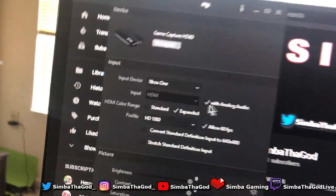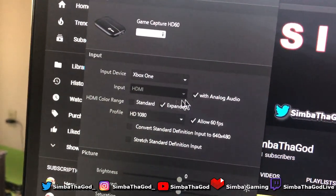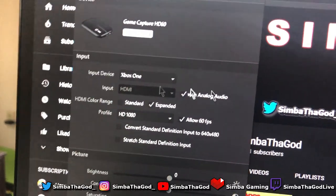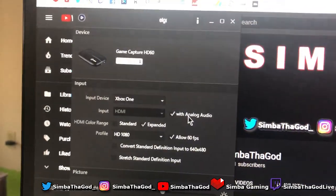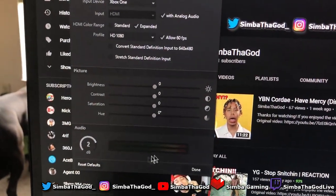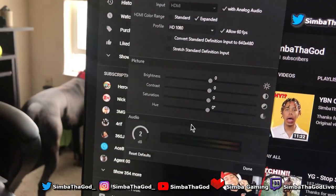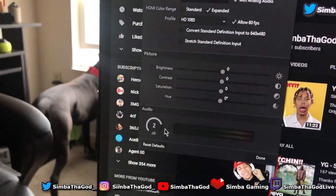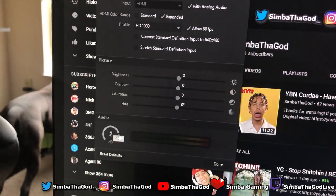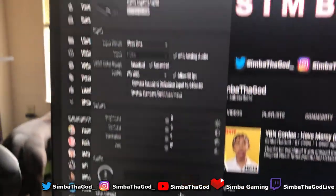This is your Elgato settings. You have to make sure you have this clicked on — 'With Analog Audio.' When you don't have this on, the volume will come from just the HDMI cord and you don't get party chat that way. You have to have it set to 'With Analog Audio' because it's picking up what's going through your Astro MixAmp. Once you have that on, click Done. I do suggest playing with the audio because sometimes the game volume will sound too low but people will still be talking loud. My Elgato settings are set by decibels and my game volume in OBS is at negative 5.8.